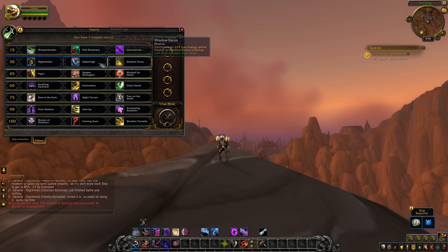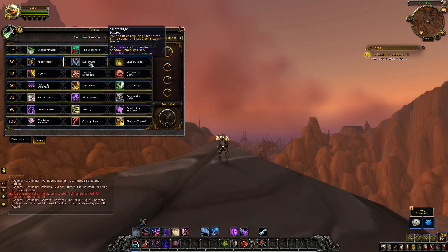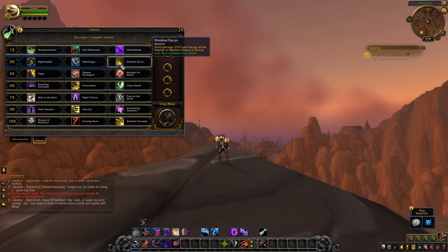The entire next tier is unchanged. Night Stalker: when Stealth or Shadow Dance is active, you move 20% faster and your abilities deal 12% more damage. Subterfuge is unchanged — your abilities requiring Stealth can still be used for 3 seconds after Stealth breaks, also increasing the duration of Shadow Dance by 1 second. Shadow Focus is also unchanged — abilities cost 25% less energy while Stealth or Shadow Dance is active.